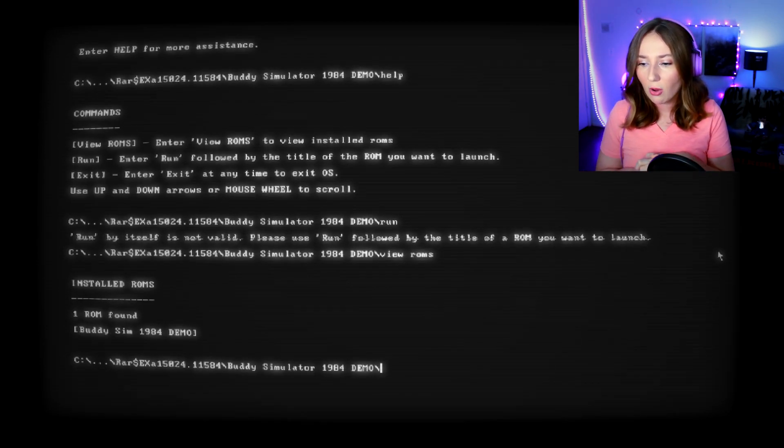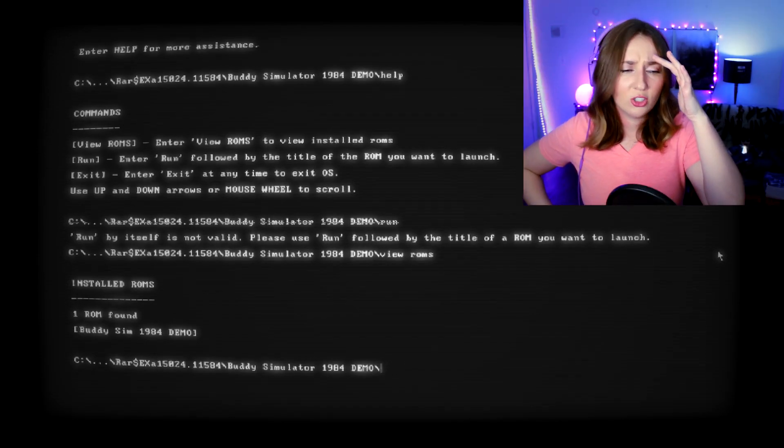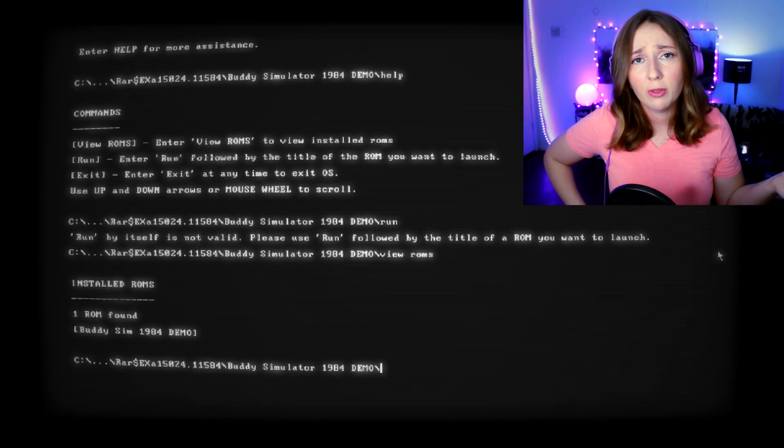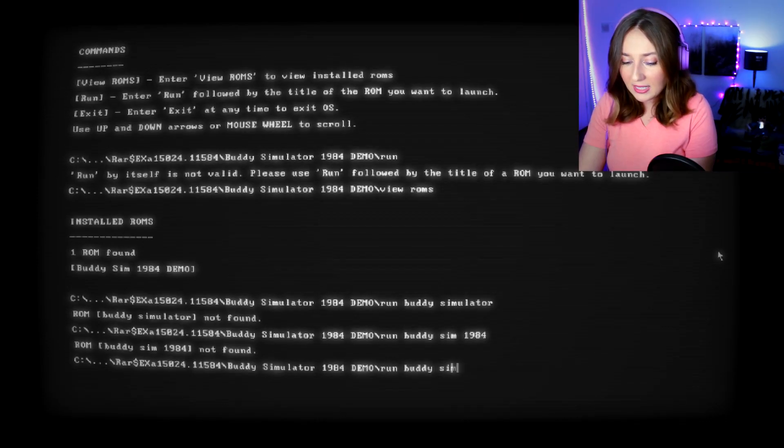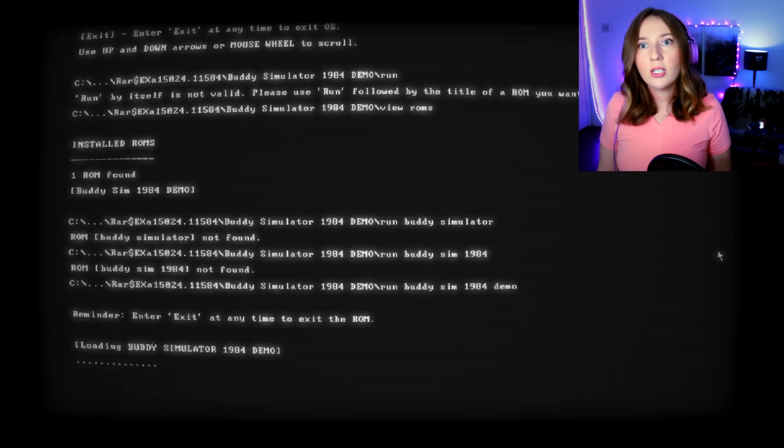'View roms' — one ROM found: Buddy Sim 1984 demo. This should not be this complicated — this is why it was so complicated for me to build a standing desk. 'Buddy Sim 1984 demo, reminder: enter exit anytime.' If this is the benchmark to play this game, it's not looking great.